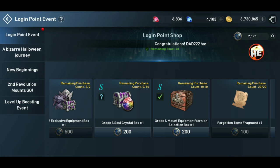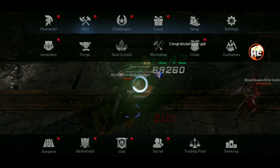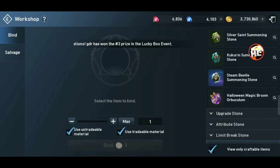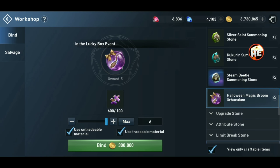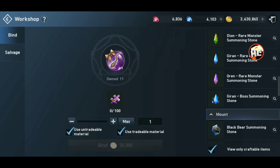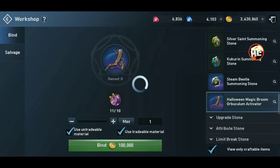You just got to make sure you keep logged in on all your accounts to get this stuff. I'll come back and buy those Soul Crystals soon, but let's go to the workshop and bind these — last six, 300,000 total, so 50,000 each to bind these. Now we have 11 of them.